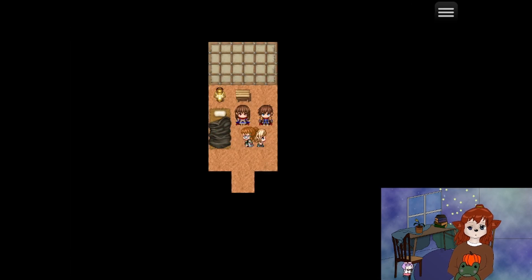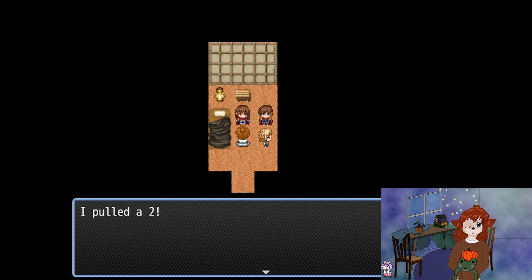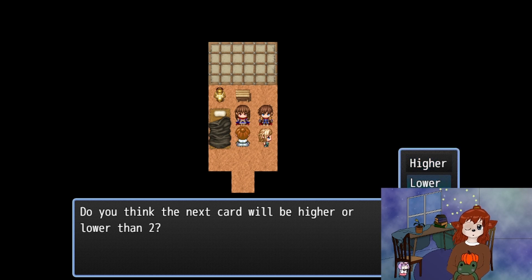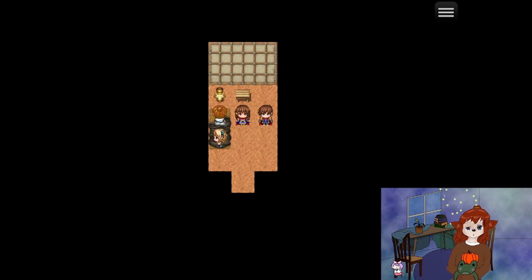Let's play this one now. Want to play a game? Yes, I do. I'm gonna draw a card. I pulled a two — do you think the next card will be higher or lower than two? Let's go higher. I pulled a ten. Wow, you guessed right!